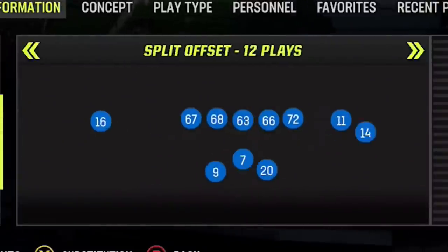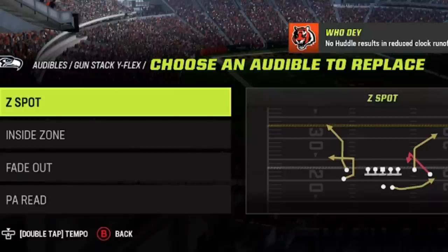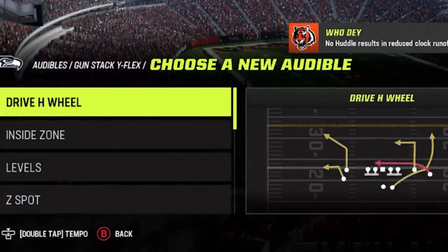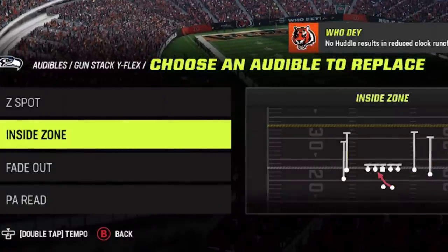I started this game out on offense and I'll once again be using my Gunstack Y-Flex all game. This is the most explosive and hardest to stop offense in Madden 23. I have changed my five play audibles all year, but I finally settled in on the Drive H Wheel, which is a one-play touchdown against cover three, cover one, and cover zero. My second most used play is the inside zone, which is the only run play I need in this formation.